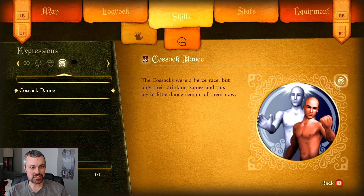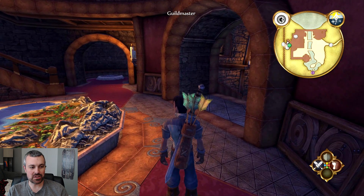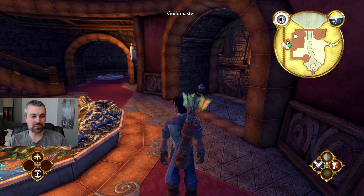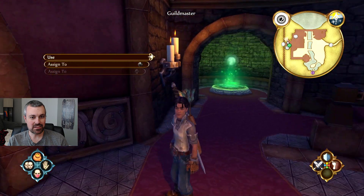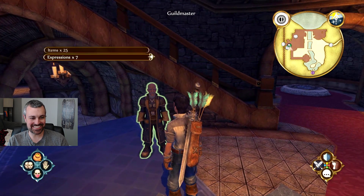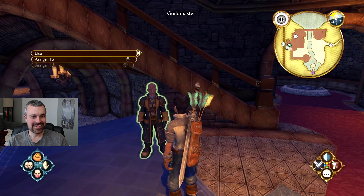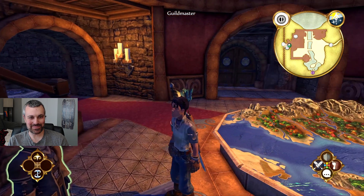And then the Cossack dance - 'The Cossacks were a fierce race, but only their drinking games and this joyful little dance remain of them now.' I think that's like an alignment one, so maybe we're slightly evil or slightly good. Let's put flirt on here too. In the bottom left there's some icons - I can push the up arrow and access all these expressions from a menu that pops up. Let's do the Cossack dance! It worked.